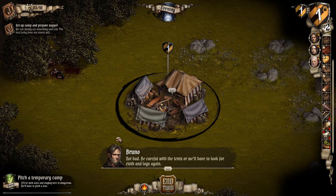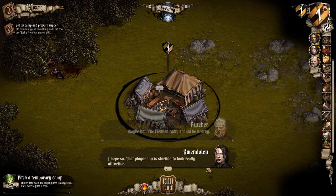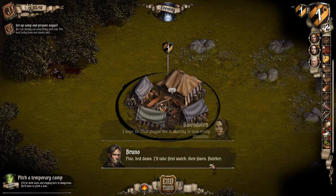Not bad. Be careful with the tents — we'll have to look for more cloth and logs. The Flemish camp should be nearby, I hope so. That plague inn is starting to look really attractive. Fine — bed down, I'll take the first watch, then Gwen, then Butcher — you're cooking.